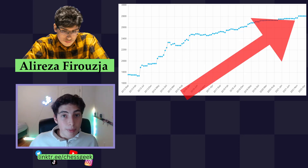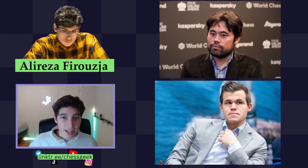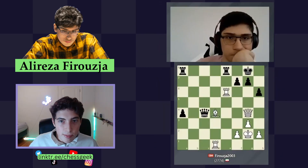Alireza Firouzja is the youngest chess player to reach an over-the-board rating of 2,800, beating both Hikaru Nakamura and world champion Magnus Carlsen. It should also come as no surprise that he is really good when it comes to chess puzzles.